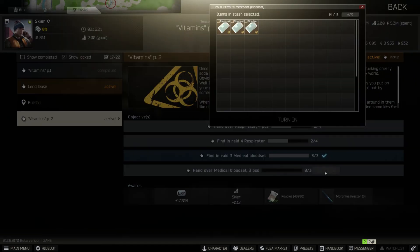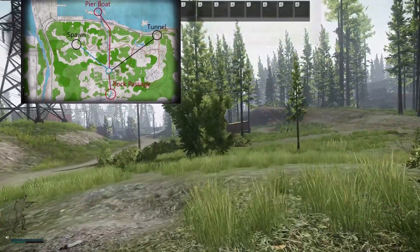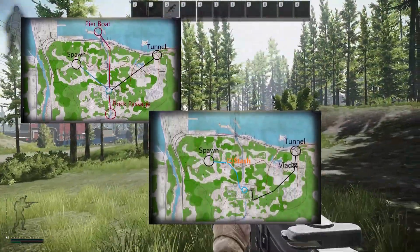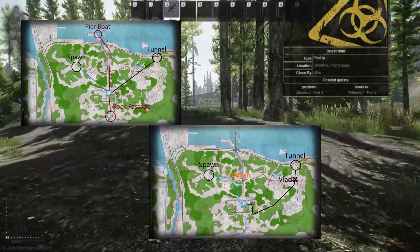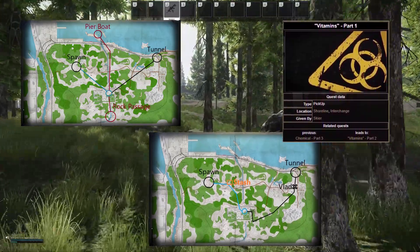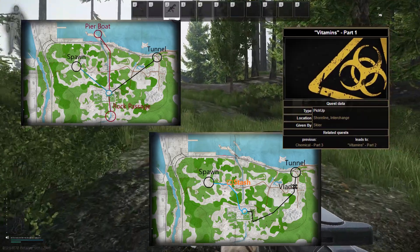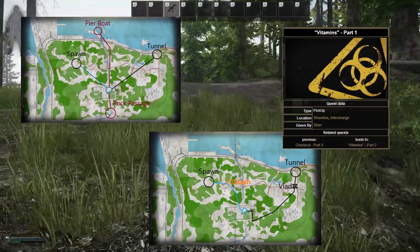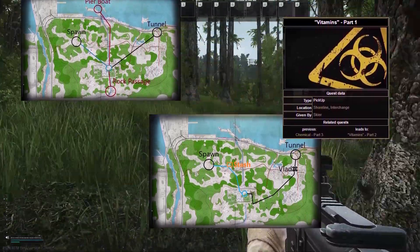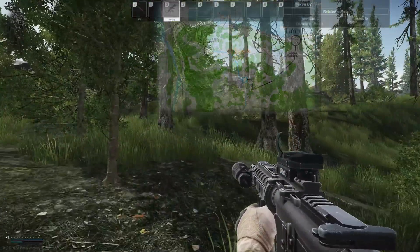Mission completing is the best way to get experience and some really high tier loot — always focus on doing your missions if you're trying to level up quickly. To summarize: focus on completing missions, surviving, knowing where your extracts are, and getting knowledge of the map as soon as possible. Map knowledge is more than half of the game. If you understand the mechanics and all the maps you will be more successful than just being able to shoot people left, right and centre. Thanks so much for watching this series and hopefully I'll catch you on the next one. Goodbye guys.